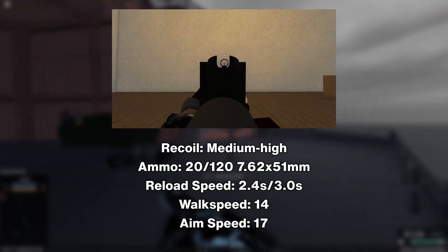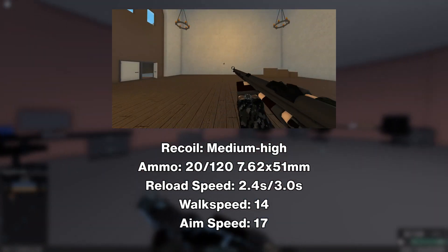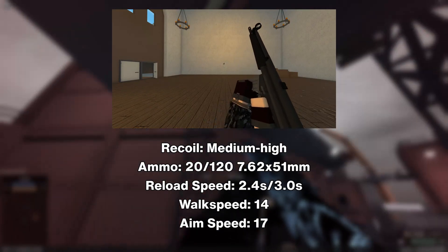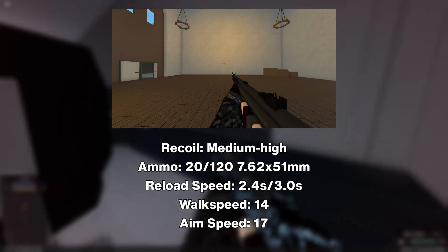It has about medium to high recoil and holds 20 rounds in a magazine with 120 rounds in reserve of 7.62x51 NATO rounds. The reload speed is 2.4 seconds and the empty reload speed is 3 seconds. It has a 14 walk speed and a pretty fast 17 aim speed.